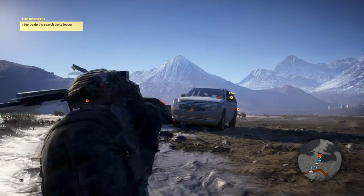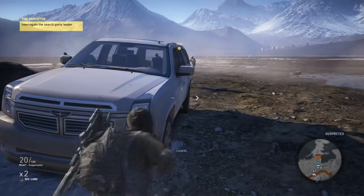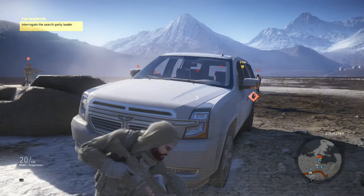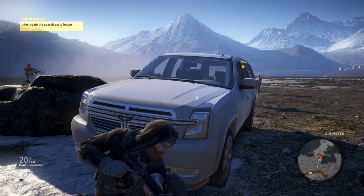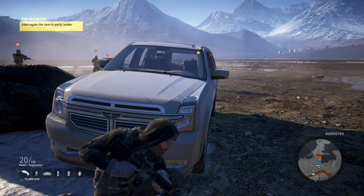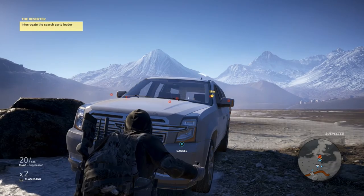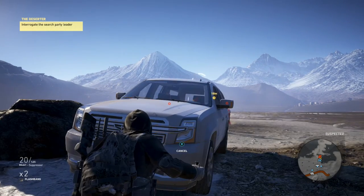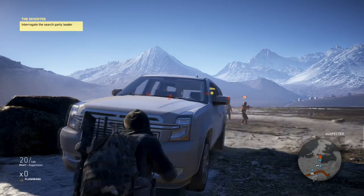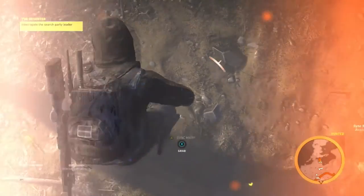From here, go ahead and throw your Diversion Lures to try and get them all to stand together. Once they get standing together it's going to get a little bit more tricky. Once you get them close enough, go ahead and switch to your Flashbangs and throw two of them over the car — or wherever you may be — to make sure that you blind the enemies so they stay in place and don't run away, and so they also don't kill you.